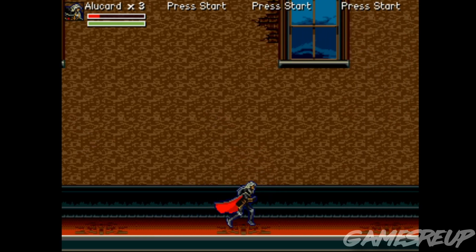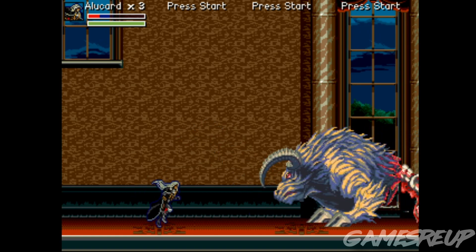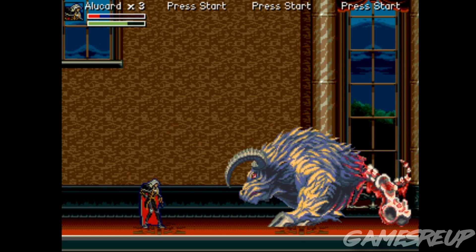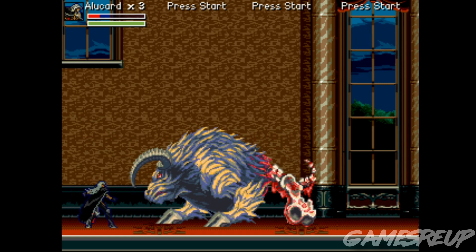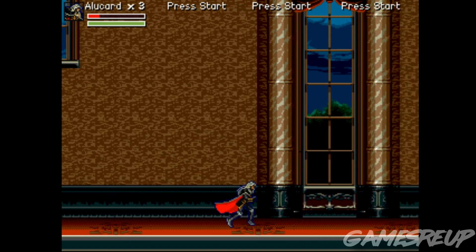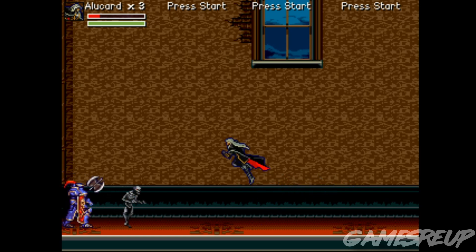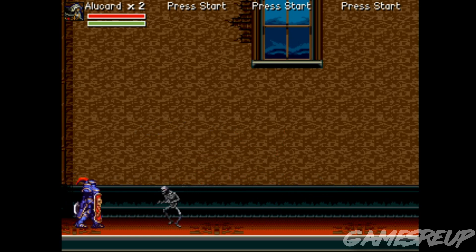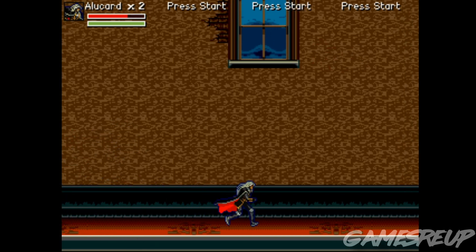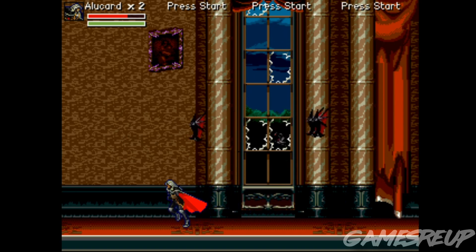It doesn't take too long for bosses from previous games to start appearing — literally within the first minute or two you're at your first mini-boss. The game does have bosses but they don't really feel like special occasions. With a lot of games when you get to a boss it feels like you've built up to a final event, whereas here you go through a hold of enemies, meet a bigger enemy, and move on — it basically feels like a mini-boss.